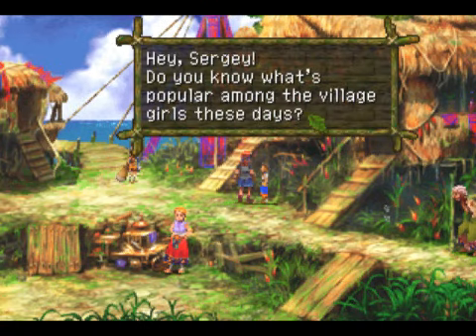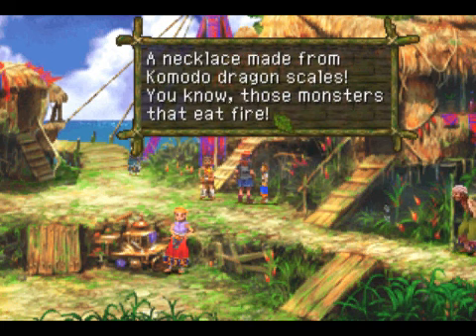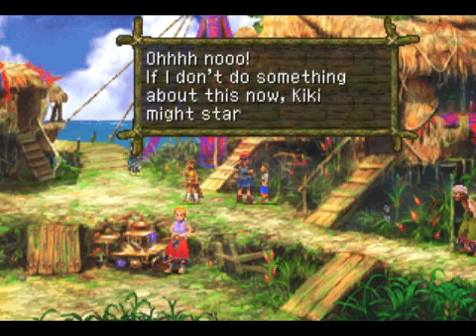How's it going? Everyone apparently likes calling me Sergy. So what's popular for the girls? Oh, Komodo scales — I just happen to have one of those. Maybe if I give one to Lena, she'll forgive me for blowing her off like that.